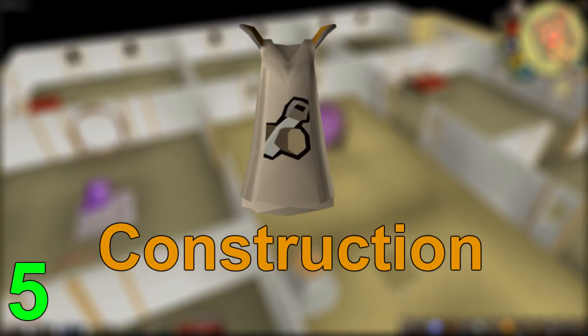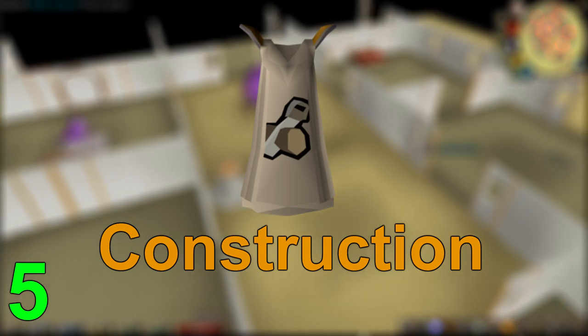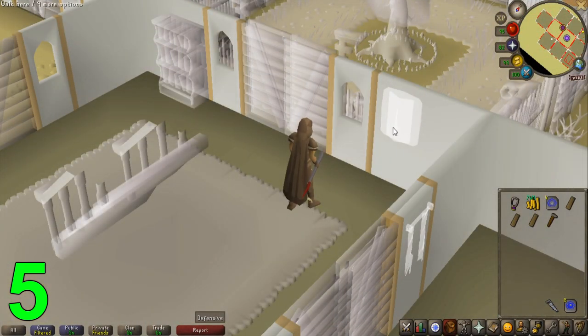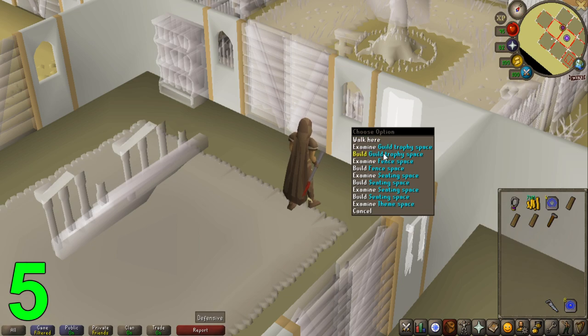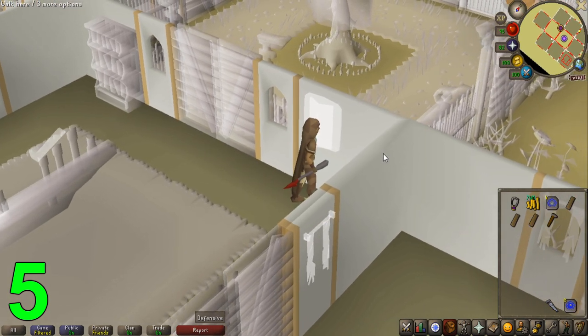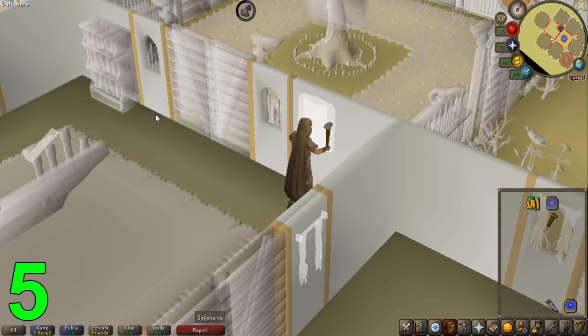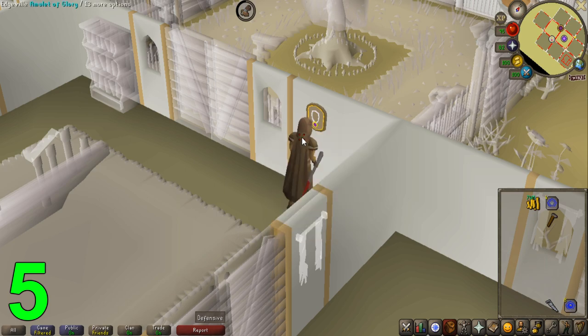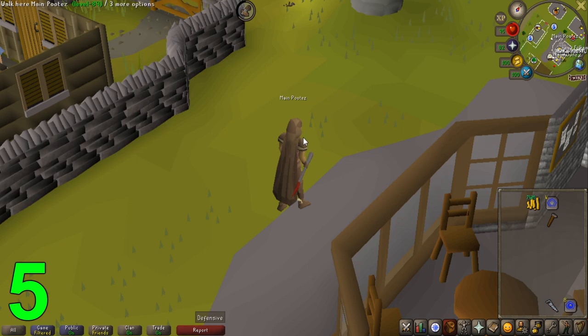On spot number 5 we have Construction. Construction is a pretty expensive skill but has a massive amount of perks. For early game at level 47 construction, you can build something called a Mounted Glory. This requires 3 teak planks and an Amulet of Glory to build. Normally the Amulet of Glory has charges that run out as you use its teleports, but if you build a Mounted Glory in your house, it provides infinite charges making traveling a lot more convenient.